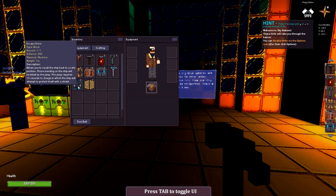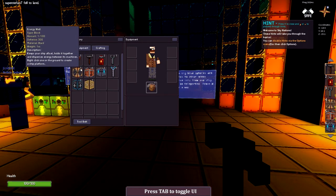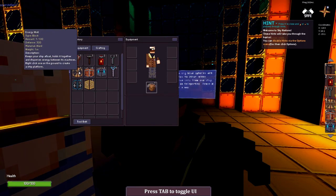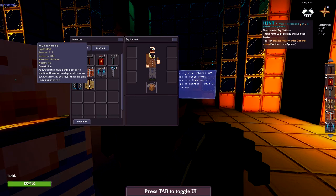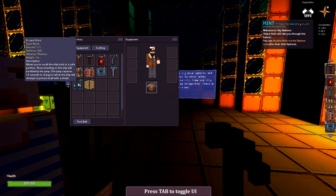That's kind of cool. Escape drive, reclaim machine, respawn chamber, workbench, energy well — so that's the same. But where are the thrusters now?